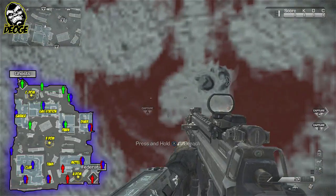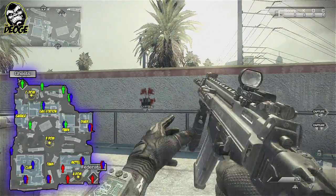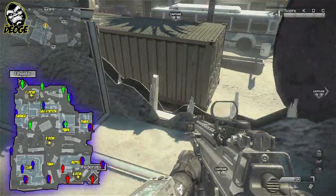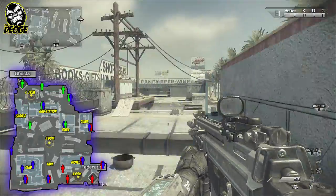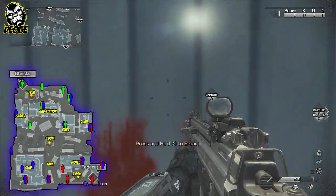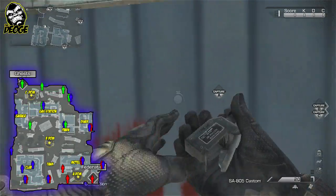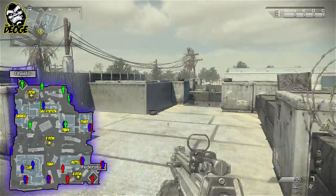Anywhere you see one of these red skulls - those ghost symbols - you can breach it. So if you hold B-DOM you can blow a hole through that. If you have C4 you can throw it from the other side and it'll make it so you can see the guys up here. Or if you're on this side, it doesn't take any equipment - you just hit the X button and you'll do the breach and you can blow the hole there.